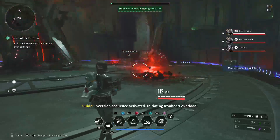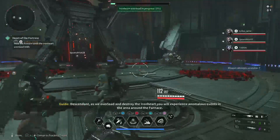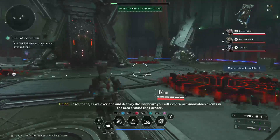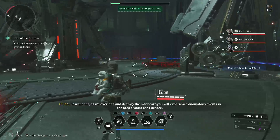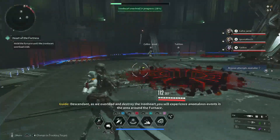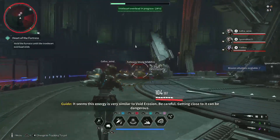Inversion sequence activated. Initiating Ironheart overload. Descendant, as we overload and destroy the Ironheart, you will experience anomalous events in the area around the furnace. It seems this energy is very similar to Void Erosion. Be careful.